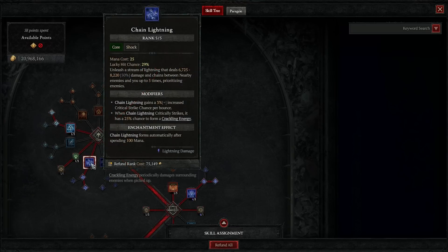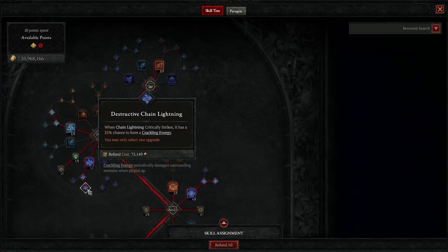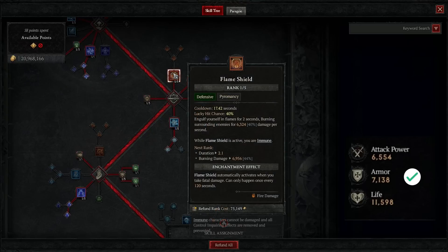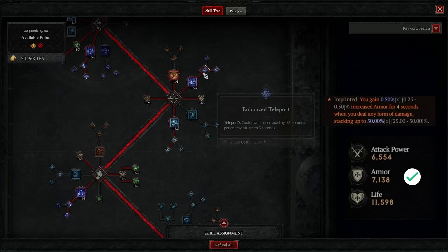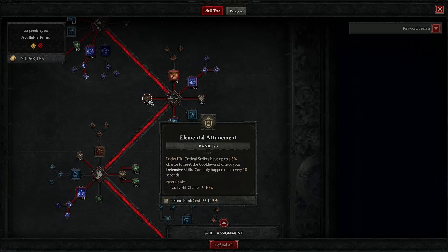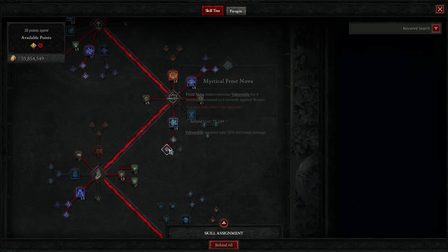How do we stay alive? The Sorc is an intelligence class with resistance stacking in passives and paragon, but resistances are inefficient right now. The best layer of defense is armor — at level 100, aim for at least 6,200 armor plus the Disobedience aspect at 50. The Sorc is not as squishy as the rumor says — she can face tank up to tier 70 if you invest in defense. The problem starts after those tiers due to the lack of armor stacking options compared to other classes.